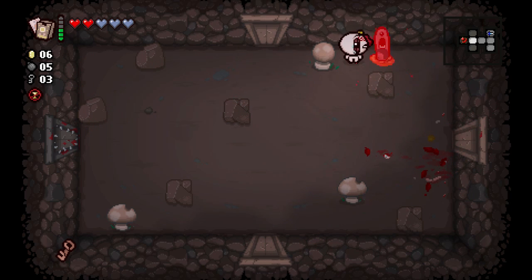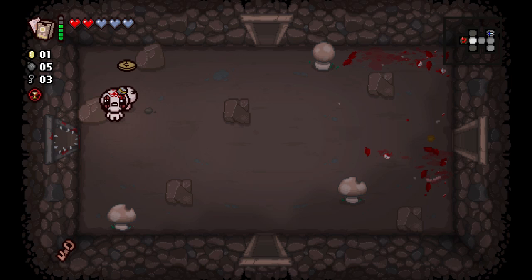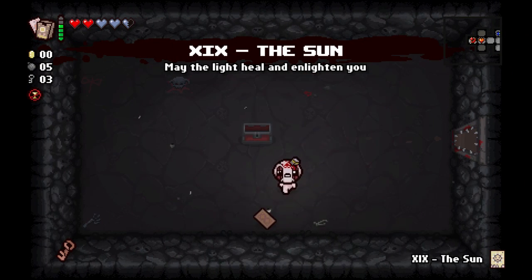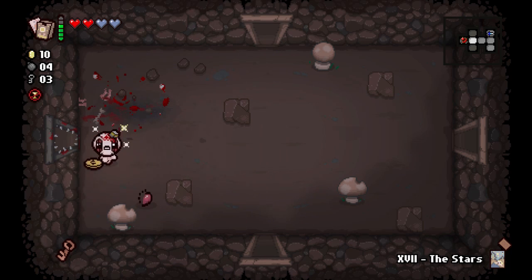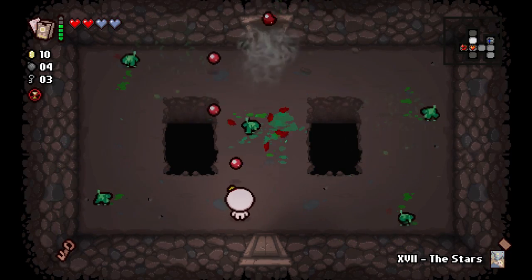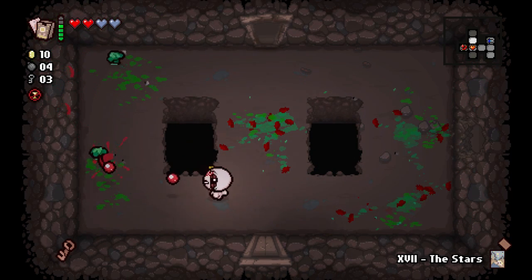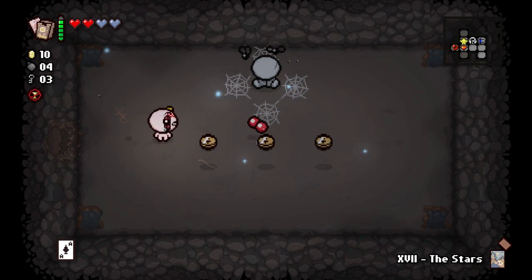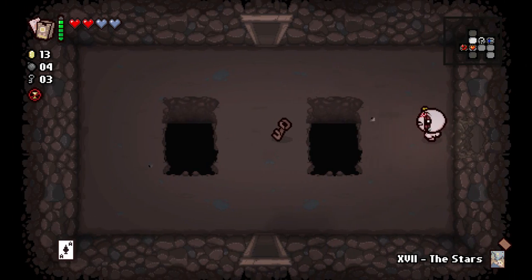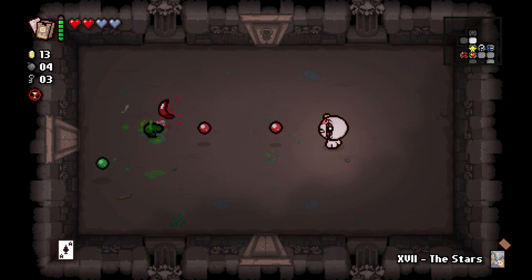I think the Fool card might also have been useful here, but beggars cannot be choosers. Normally there are two pills in a room, but since I have the Starter Pack I have absolutely no possibility of getting pills — every single thing I get just becomes a card. The Devil Room or the Curse Room might be worth investigating for a cheap way to get two brand new cards. I probably could have used my Star card to warp out of the Curse Room, but the thought didn't occur to me.